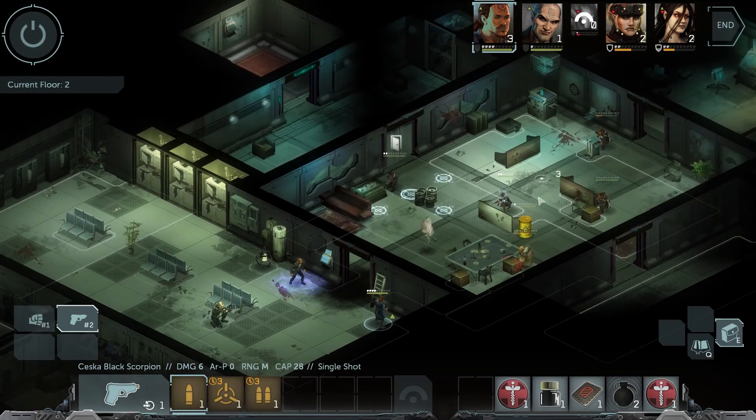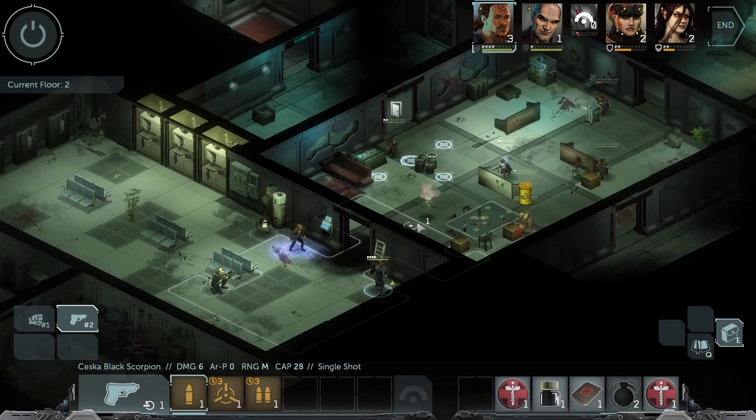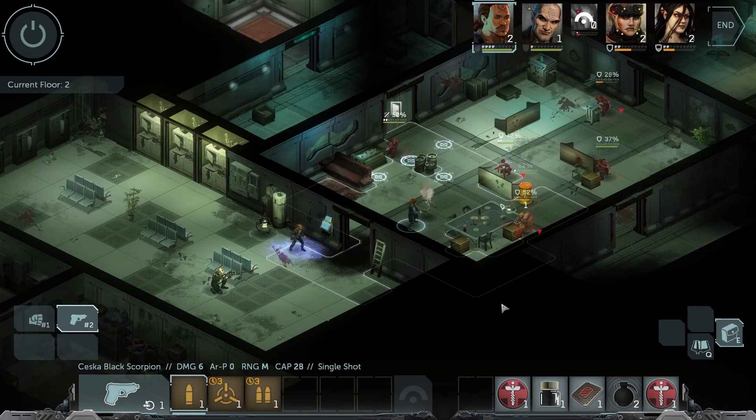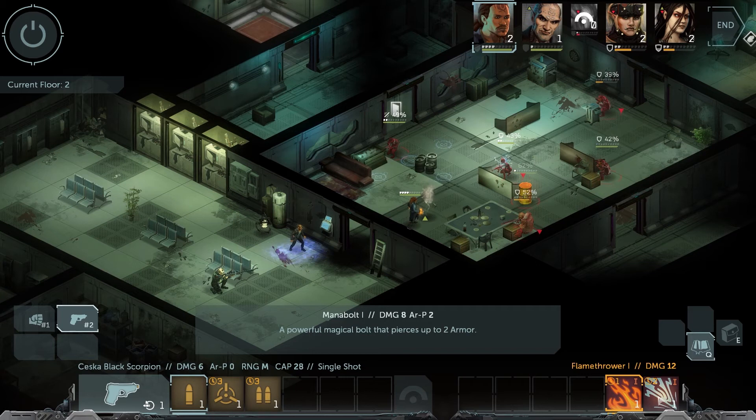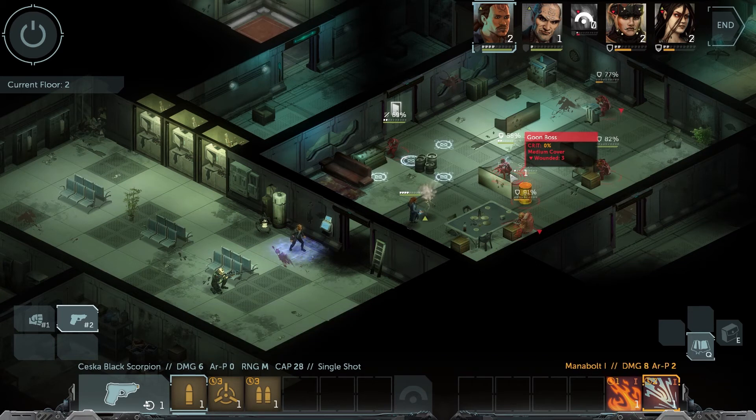Now Lost has three action points. With those, Lost will be able to move in and out, and that's what he's going to do. Three action points — let's get you over here. Now you should be in range with your Spell, your Flame Thrower. 43 percent is not great. 58 percent with your Mana Bolt is a little better. 91 percent on this Goon Enforcer, this Goon Boss.